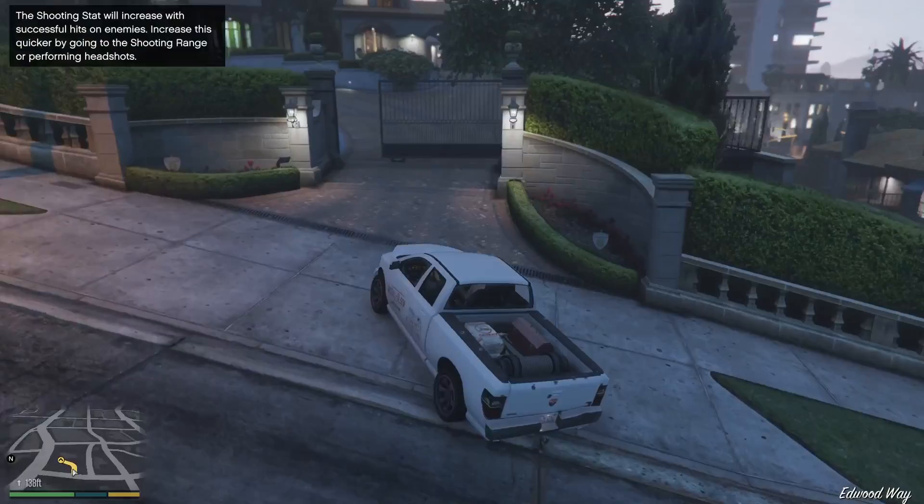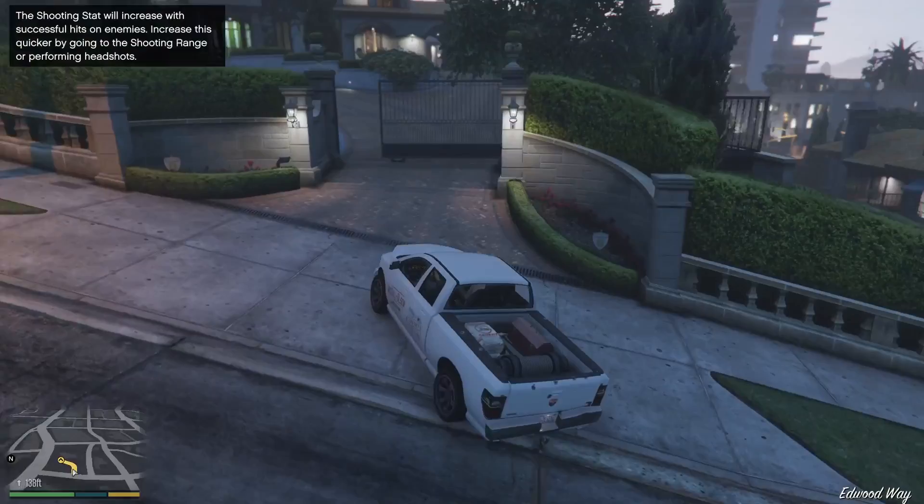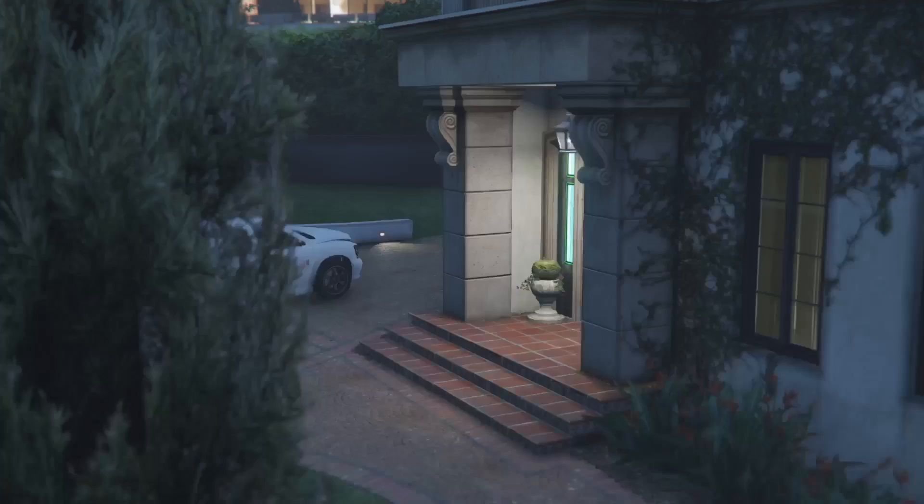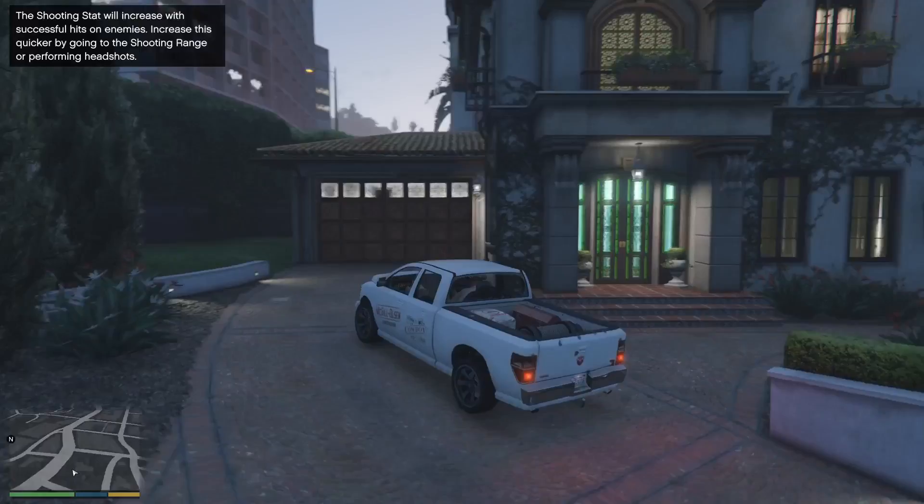There's going to be a scene where you go to Michael's house as Franklin and catch the tennis coach there. Once you complete that mission — the one where you destroy Madrazo's house — it will unlock the 25k briefcase in the middle of the ocean.